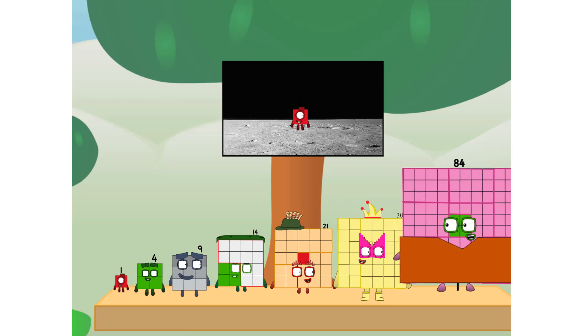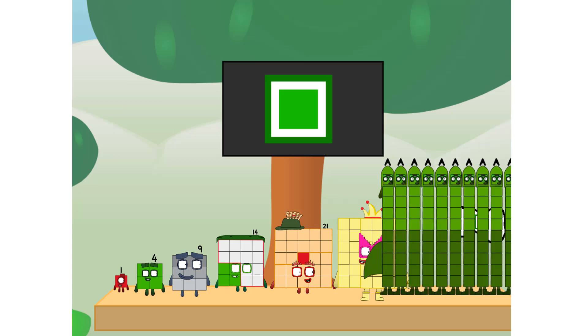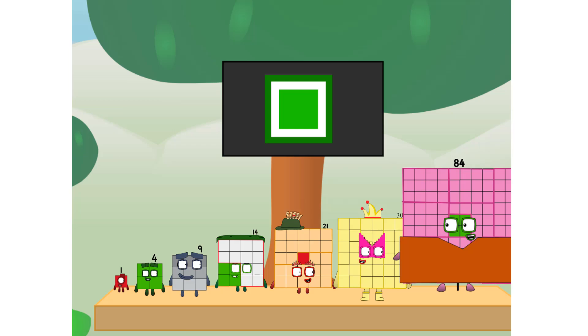Don't worry, little one. I'll take care of this. Ninety-one. End time promise — no rockets. Square power only.